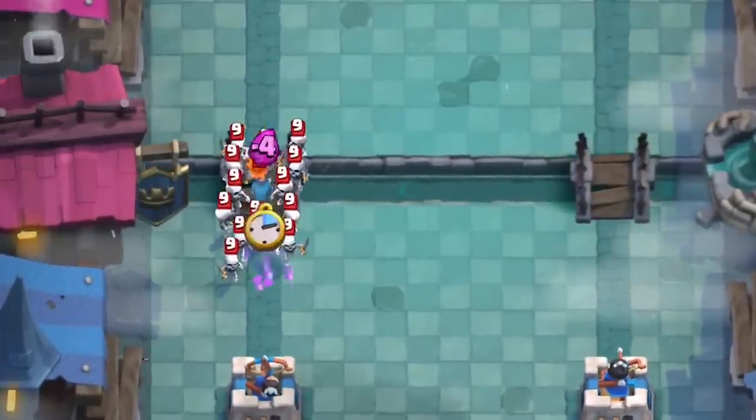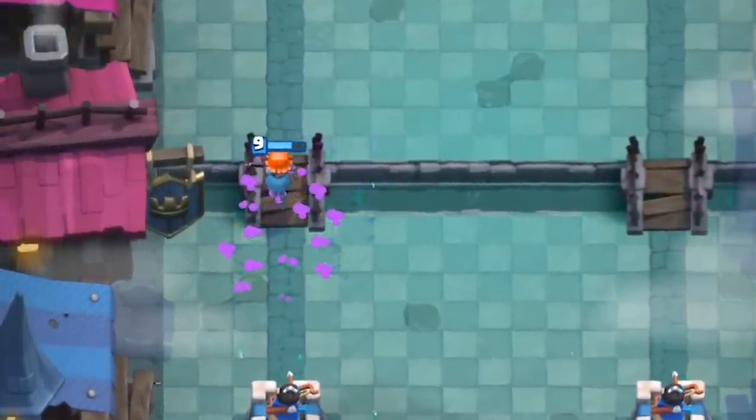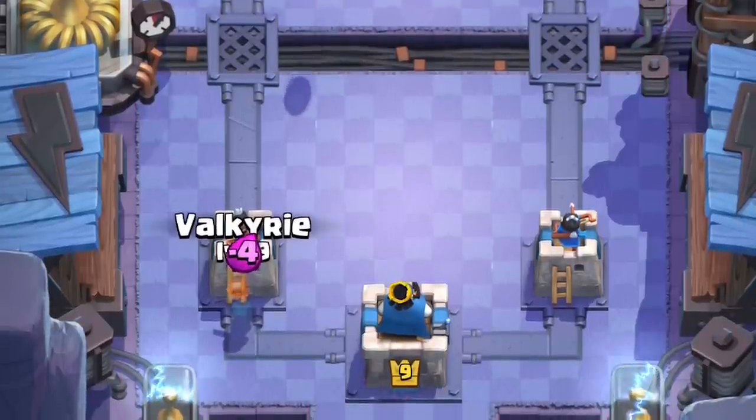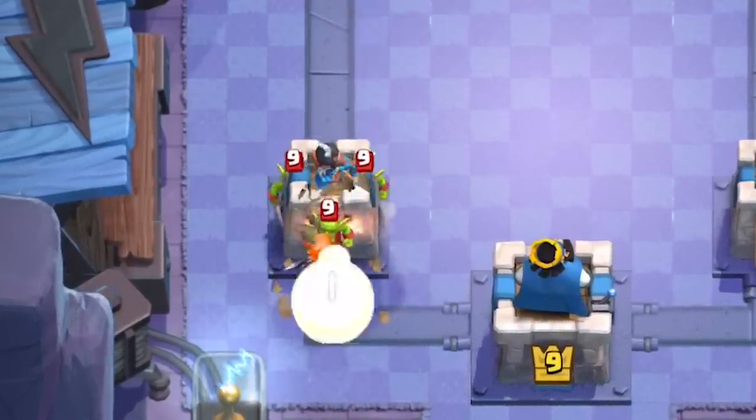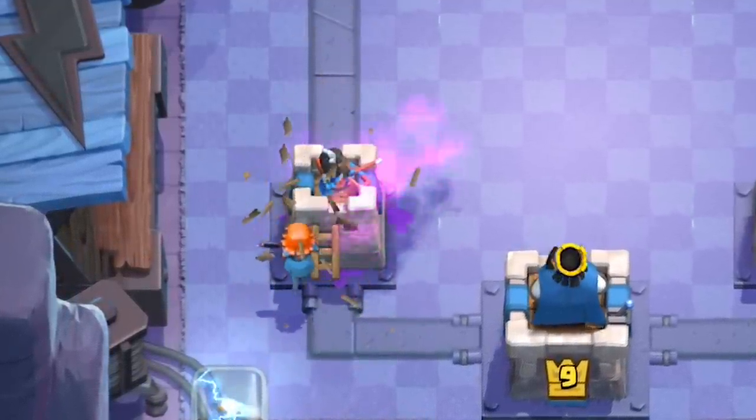Mini Pekka is getting a nice range buff from 1.05 tiles to 1.2 tiles. This will help it compete against other tank killers like the Lumberjack. Valkyrie is getting a range buff as well, including her radius — she's going from 1 tile to 1.2 tiles. This will make denying center-planted Goblin Barrels a little easier. Before, you'd have to hover your Valkyrie behind the tower just to catch the Goblin Barrel. This new change allows you more time to react and gives you a chance to completely stop the Goblin Barrel from behind.